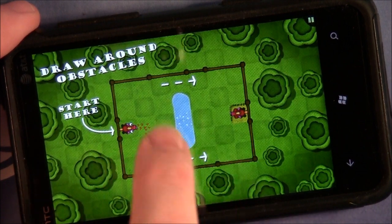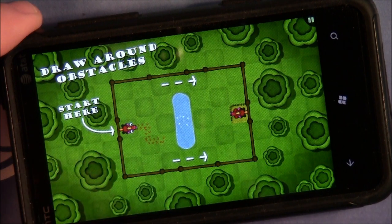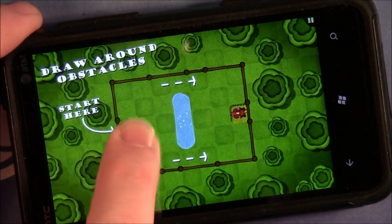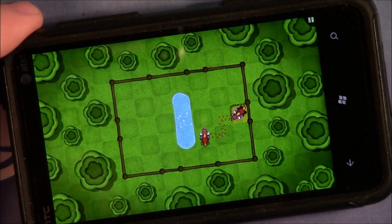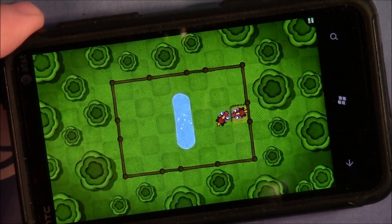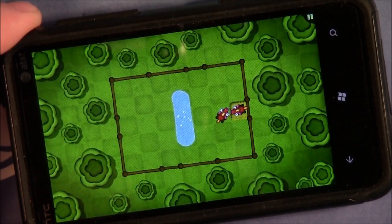Now this is the one thing — the one problem I've got with the controls. Sometimes it's difficult to get that line started. I've found that if you tap and hold on the horse for maybe a second and then start your trace, the game responds a little bit better.